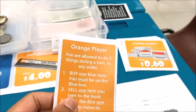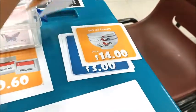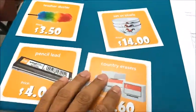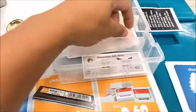The orange and blue players will each collect four item cards of your own. You will also collect $2 from the bank.